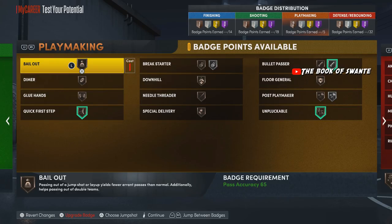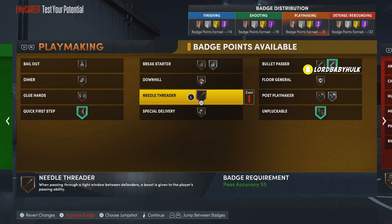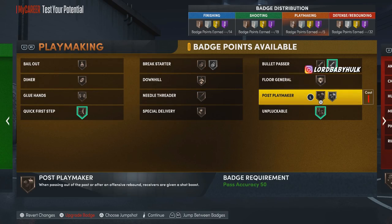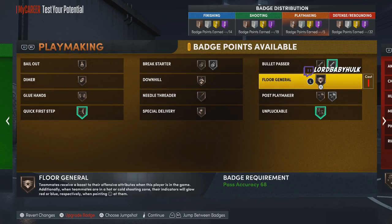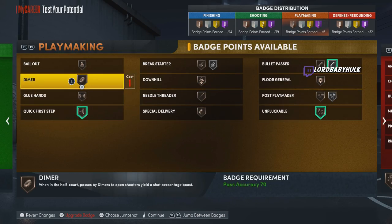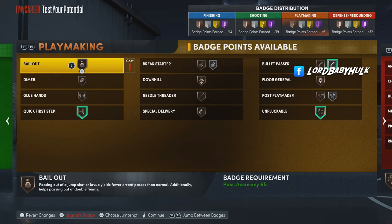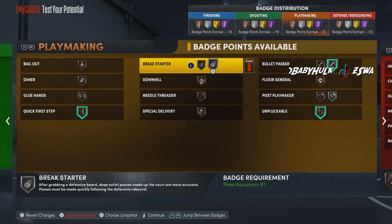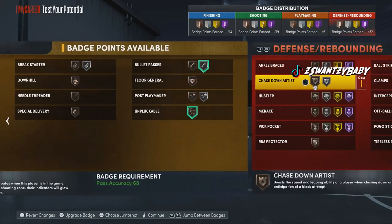For playmaking, I wish I had more badge points. I might add some for Bailout, Glue Hands, or Needle Threader. This is good enough to live with, but you won't land Bailout here. You might want to use a college boost for playmaking to get more of these badges.